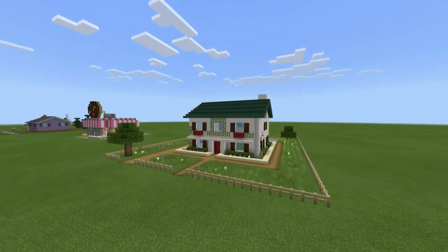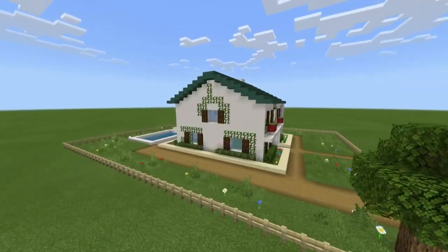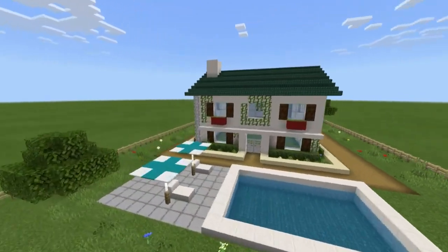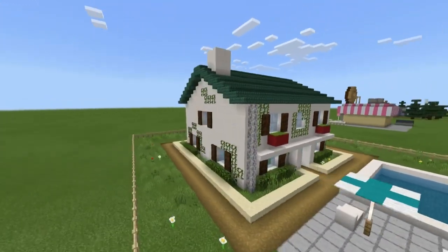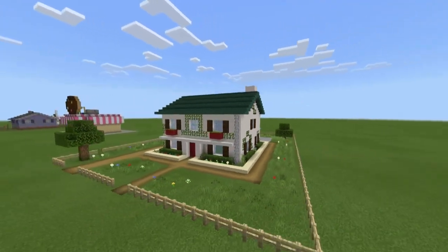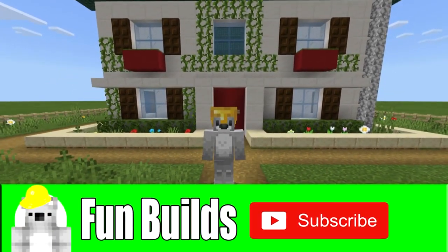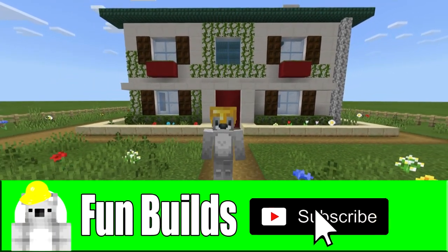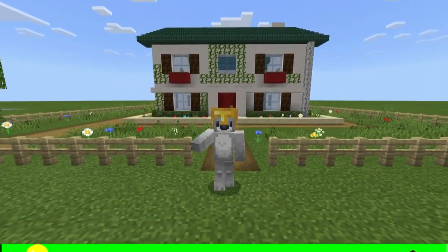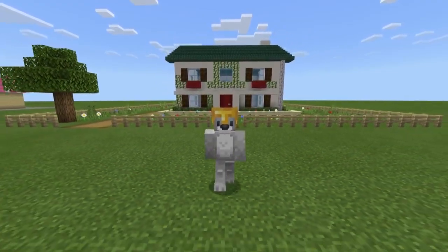And believe it or not, ladies and gentlemen, that is the house complete. This is what your house will look like once it has been 100% fully completed. We have an extensive yard and garden, a pool, and a relaxing area. The house is nice and nature-filled with vines, hedges, and flowers. It's a really, really cool build and I hope you guys have enjoyed it. Please remember to subscribe and click the bell, and thank you so much for watching. I'll see you guys in the next one. Goodbye!